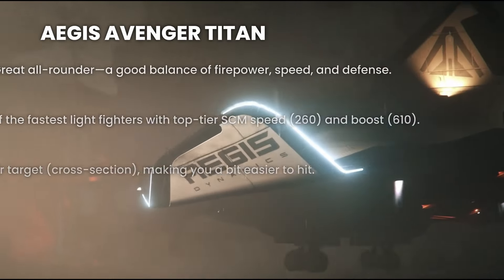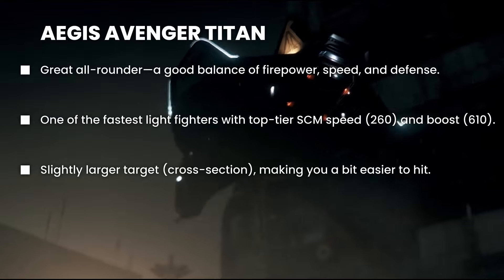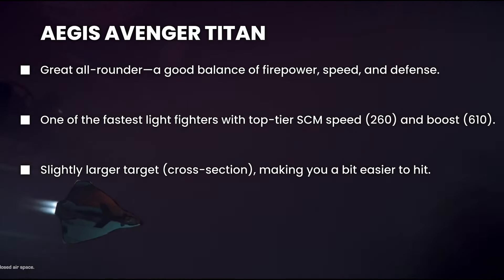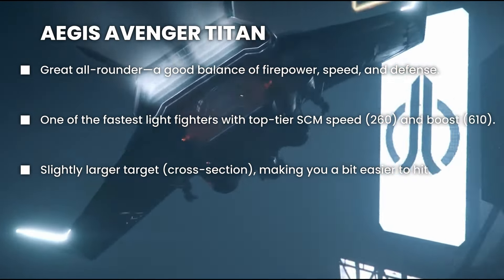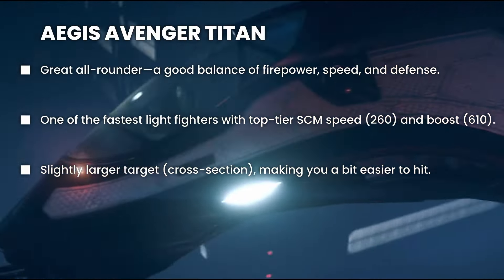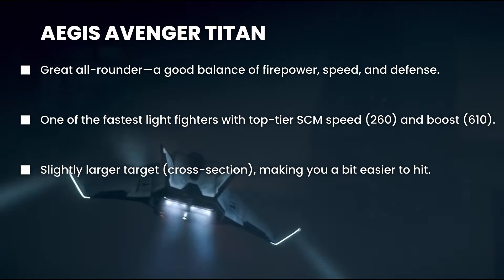So why is the Avenger Titan in the S tier? The ship is really versatile, offering a solid balance between offense and defense. It has impressive firepower and is one of the fastest ships on the list. Its speed, firepower, and hull HP pool make it a top contender in the S tier.